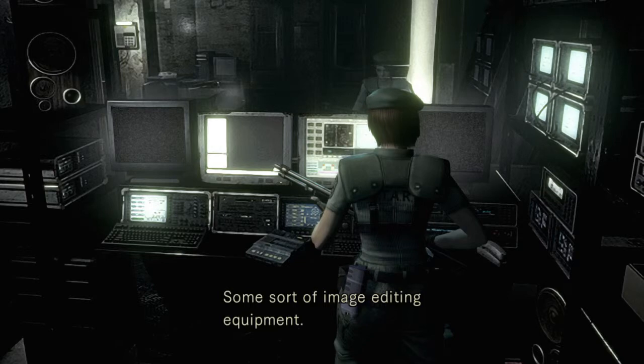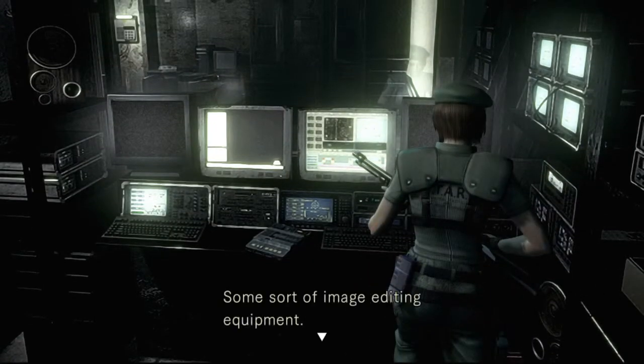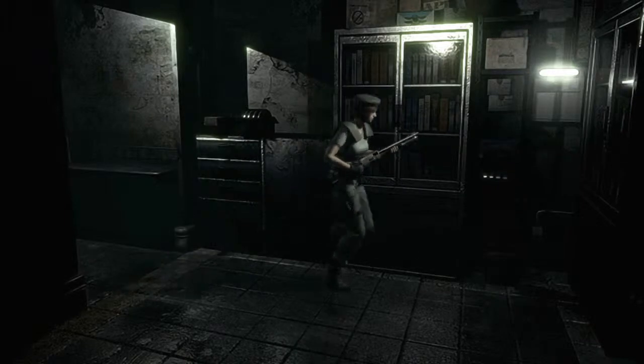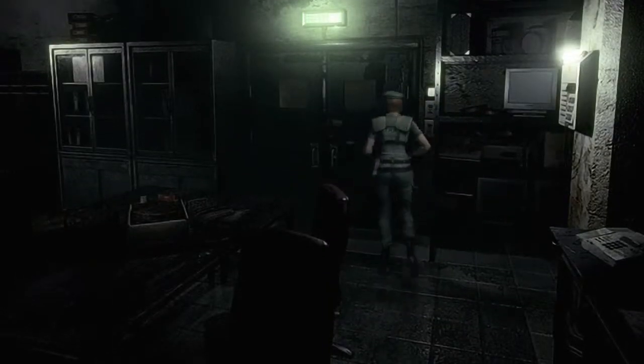Oh dear, some sort of image editing equipment. It looks like you can use it to view Kenneth's film. View the film. That's horrible — poor guy. Anything else? I do not want to see that horror again. I don't remember if I was able to do that in the first game. There's some film you were able to get off him, but I don't remember getting it this time around. I guess I got it this time.